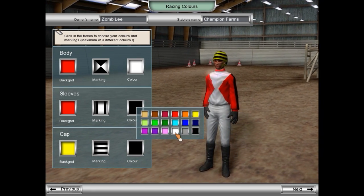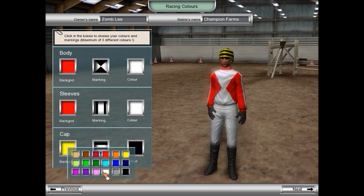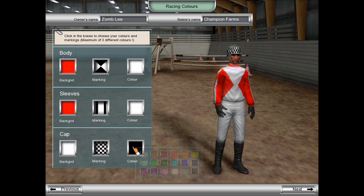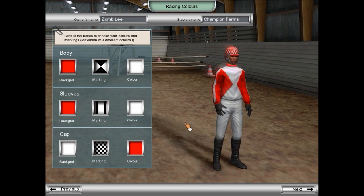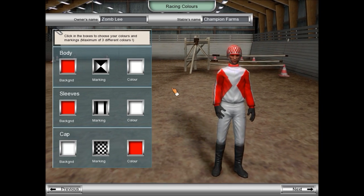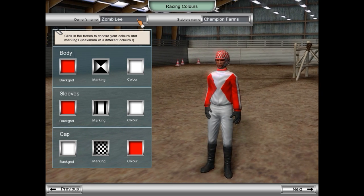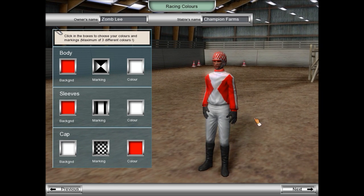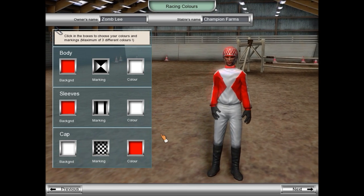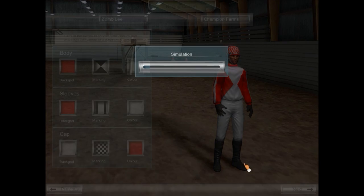Taking a look at the silks — white like that, and then a checkered pattern with red. Red and white and black are basically my favorite colors, so I'm just going to throw this together and call it good. So we're Zombly, Champion Farms. This is what our jockeys that we select to ride our horses are going to wear to represent said stable. Now we move on to the next portion of the game.